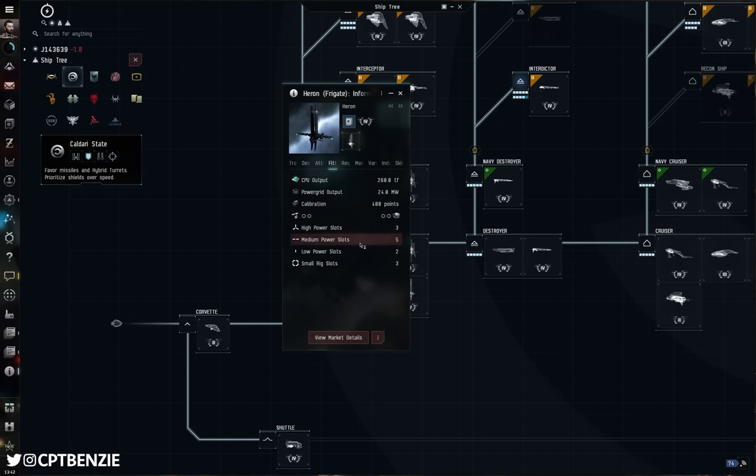Once you understand how probe scanning works you can get around having lower stats, but whilst your skills are training up and you're learning, the Heron is arguably the best starting choice. However, the two low slots means it is going to have the slowest align time, most likely, out of the four main empire frigates.